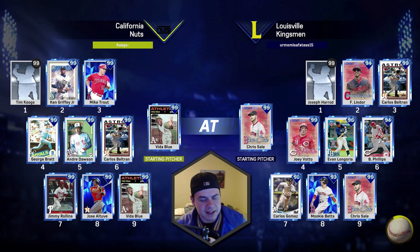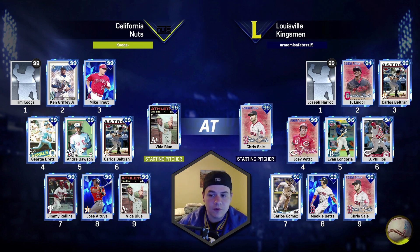It does kind of suck that we have to face a lefty with George Brett, but he still hits lefties incredibly well. Looking at this guy's team, he's got a solid squad — that 96 Longoria I'm definitely not a fan of, though.